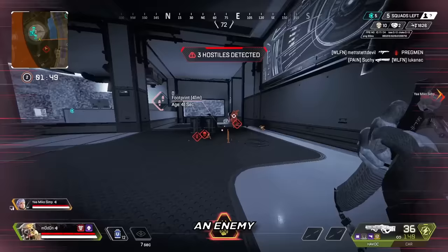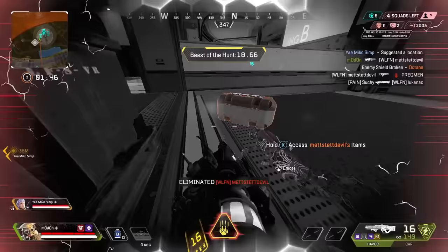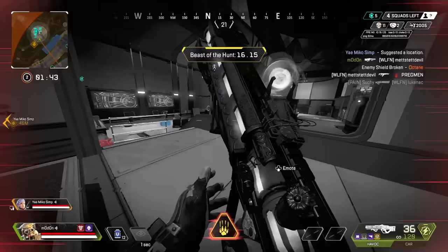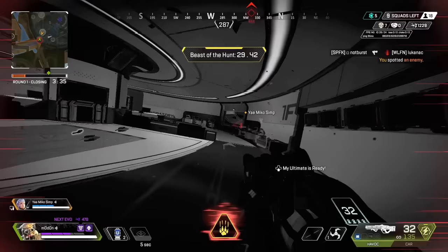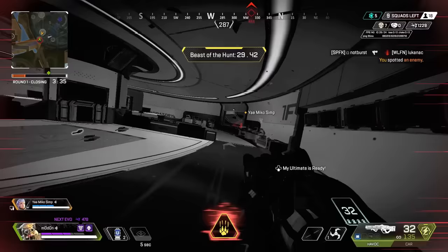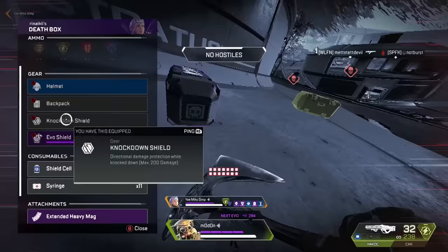The perfect timing to use Bloodhound's ultimate for a teamfight is when you've weakened or knocked an enemy and you are about to push into the fight. In a perfect situation, you'll get all three knocks in the fight to extend the duration of your ultimate for as long as possible. After popping your ultimate, make sure to take a second and look around for any possible third parties. The red highlight from your ultimate will make them that much easier to spot. You can also keep occasionally glancing around mid-fight to catch any enemies trying to third party you.